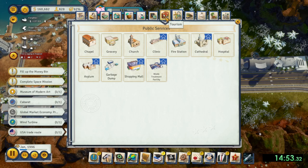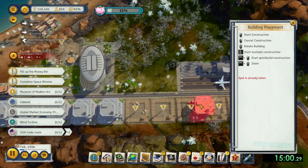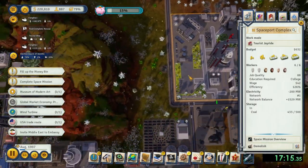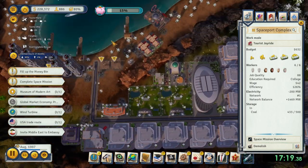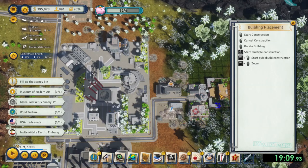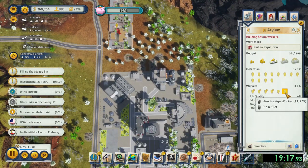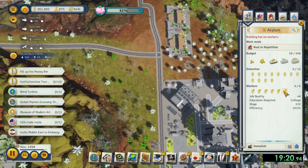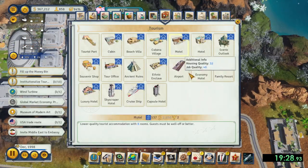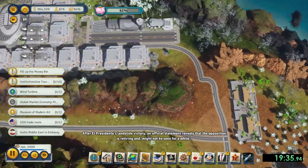Keep trying to build as many economy hotels and entertainment infrastructure as possible. Once you have 30 tourists boarded to your spaceship, launch the rocket to space. Now build a couple of asylums, as there will be a request to institutionalize 10 tourists. Note that if the asylums are not fully staffed, the tourists you select to go to the asylum will not go. So hire foreign workers to fill those positions if needed. I recommend trying to institutionalize about 20 tourists in case there are a couple of no-shows or slower arrivals.